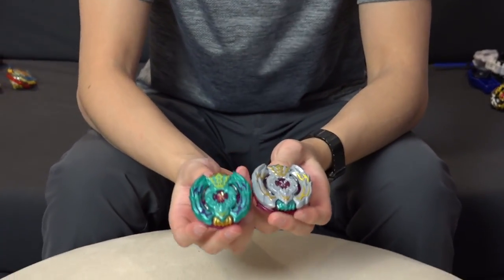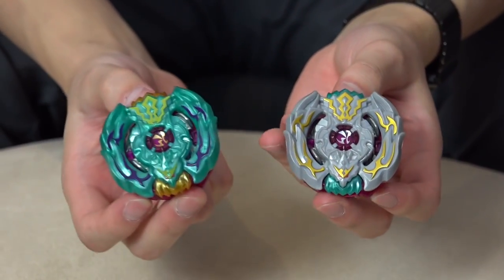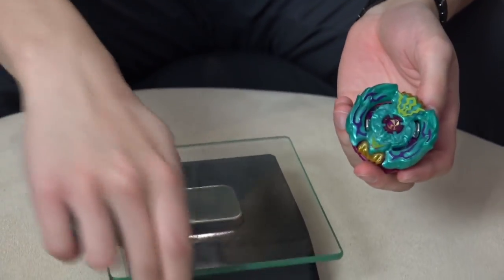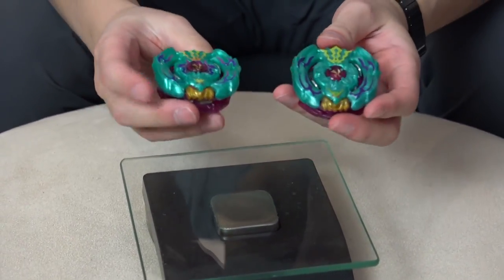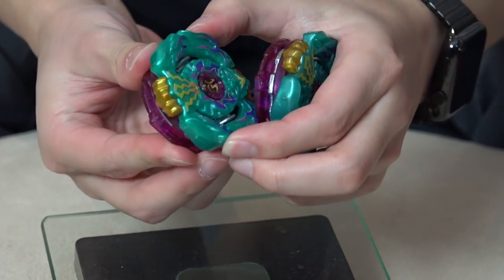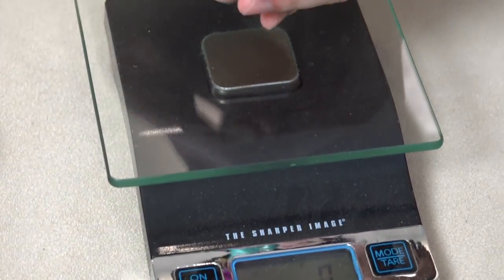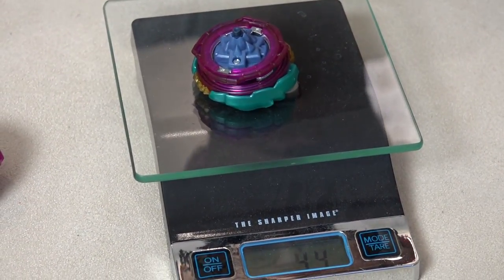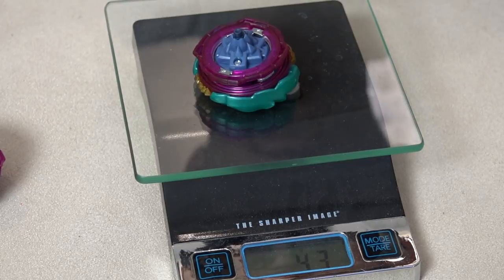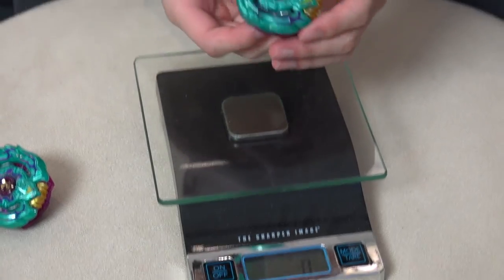Another way to get Kauzar K3 is from the Ultimate Tournament set — this is the recolored version. In my opinion, I really like the original color a lot more because it's just like the one in the anime. Just to give you a comparison, we got a Takara Tomy one here — it almost looks the same. Pretty close, other than the driver color. Of course, the Takara Tomy one actually clicks. Takara Tomy weighs 46 grams. The Hasbro one slides, and we have 43 to 44 grams — lacking about 3 grams, so it's slightly lighter.